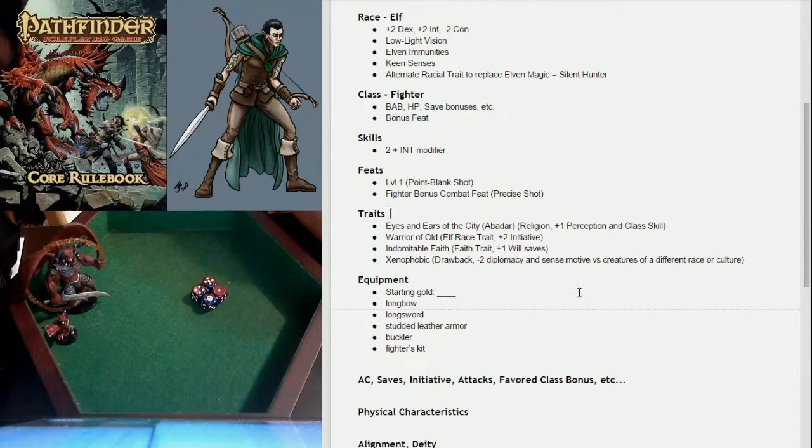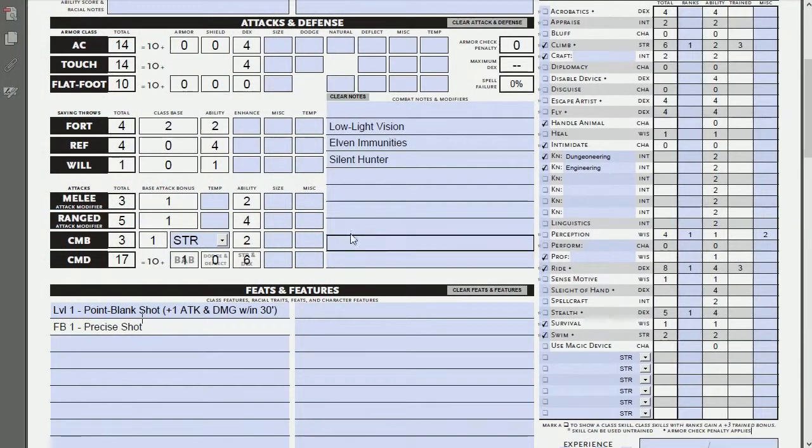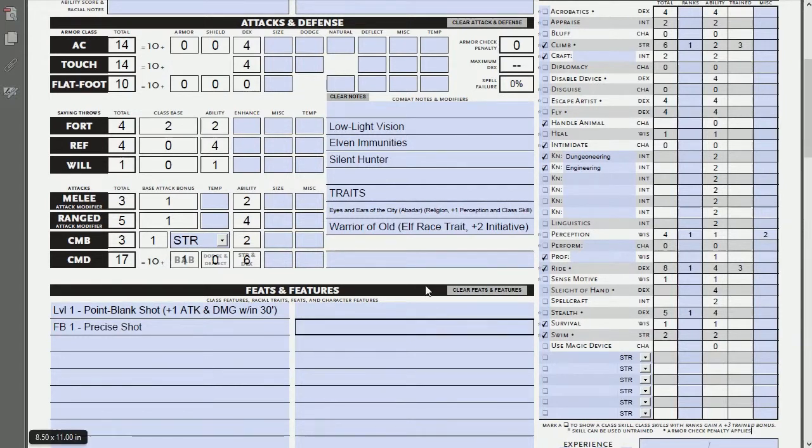So the traits I chose are Eyes and Ears of the City, Warrior of Old, Indomitable Faith, and the xenophobic drawback. I'll copy and paste some of this into my character sheet under traits. The character sheet can shrink text if I type too much on one line, but I can still read it. I'll abbreviate the xenophobic penalty as 'non-elves' to shorten it up a bit.